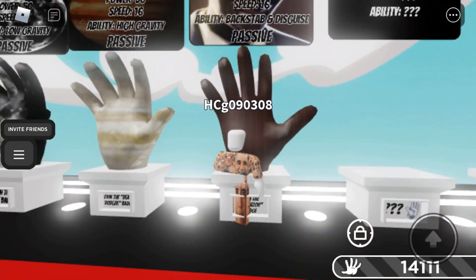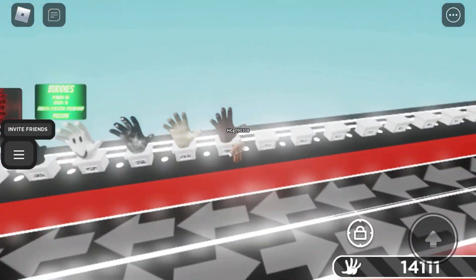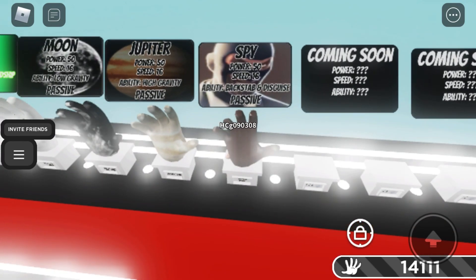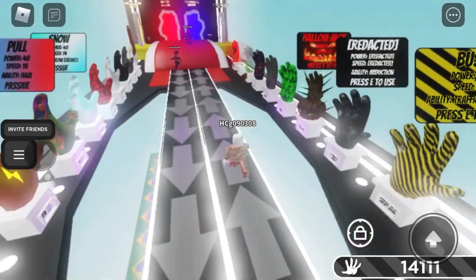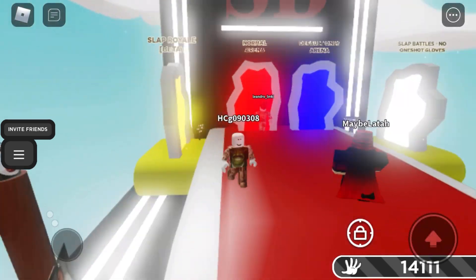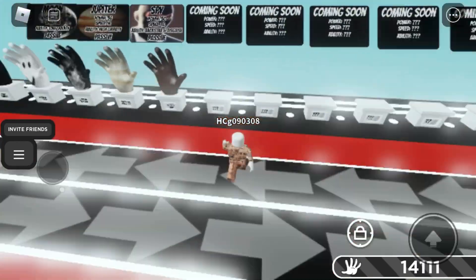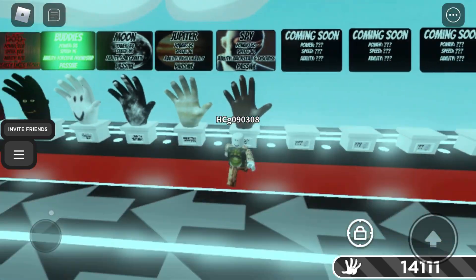The Spy glove is actually the newest one. You have to own the Predator badge. To get it you need to slap 10 people into the abyss portal — slap them around that portal. What this glove does: you sneak up behind someone and you'll turn invisible to them.